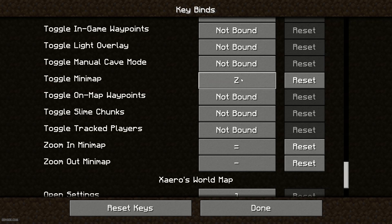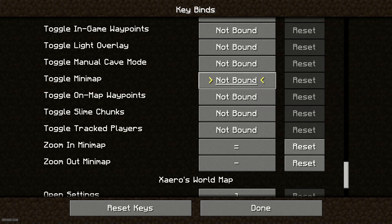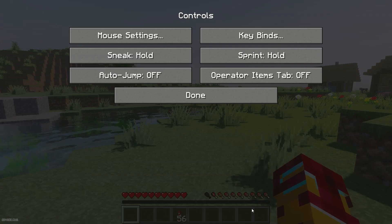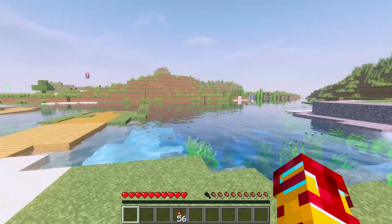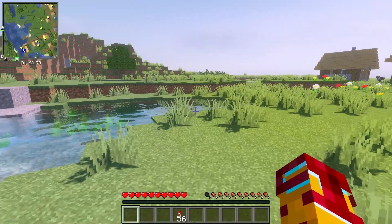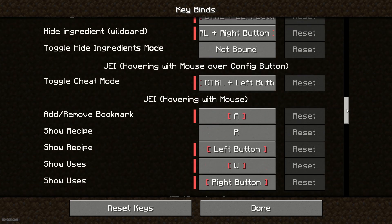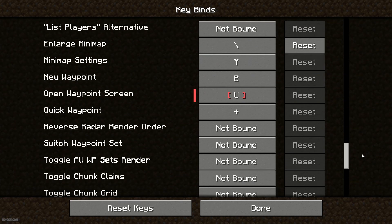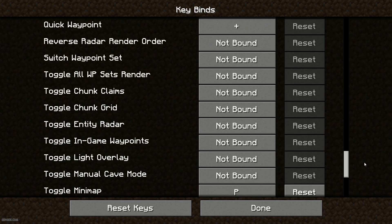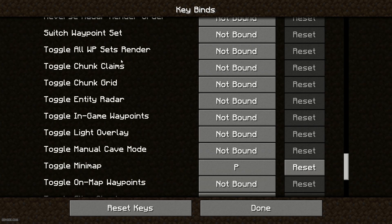If the keybind letter shows white, it's set up properly. If it shows red, that key is already used by another mod — choose a different keybind in that case. Press left mouse button to select the keybind slot, then press the new key. This way you can activate and deactivate the minimap easily.